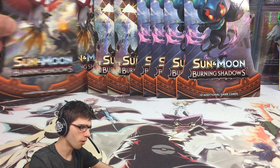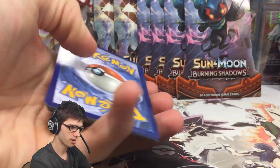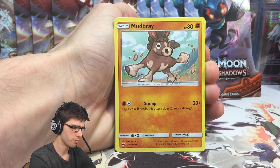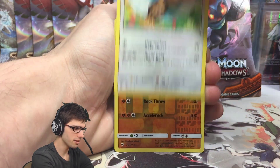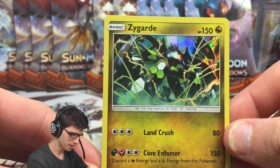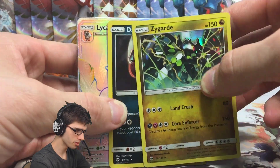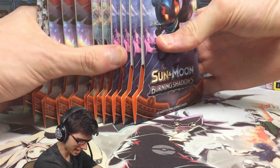Let's finish it off with the final Ho-Oh pack, since that's where we got the Lycanroc Hyper Rare. We have a Tynamo, Mudbray, Stufful, Noibat, Snorunt, Metal Energy, Electric energy, Simisage, Noctowl, a Lycanroc Reverse Holo Rare, and a Zygarde Holo Rare with 150 HP, Lance Crush, and Core Enforcer. So we did pretty good out of five random packs — a Zygarde Holo, a Darkrai Holo, and the Lycanroc Hyper Rare. That's insane, you guys.